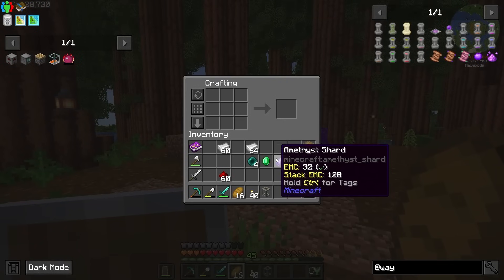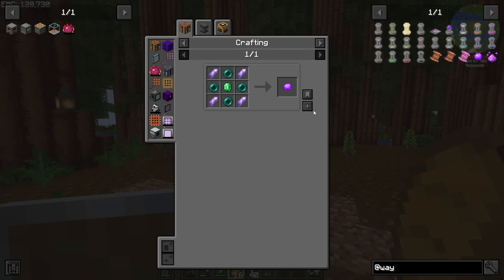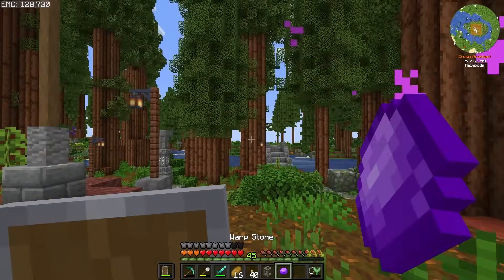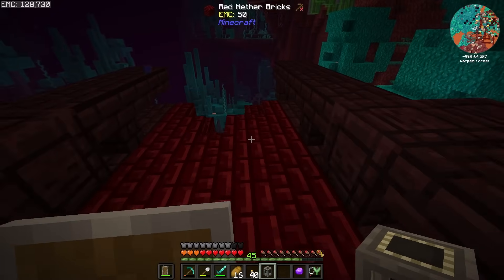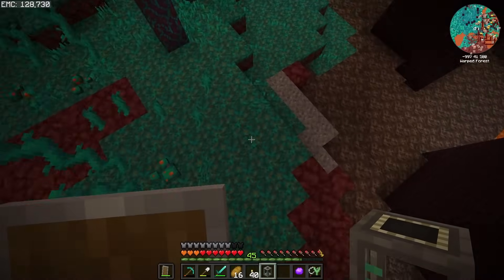Another useful thing I definitely recommend making is a warpstone. We should be able to use this warpstone to teleport anywhere we're at and go directly back home. So now it's time for me to take a little trip back into the Nether — I just need to get down here and bucket up a bunch of this lava.